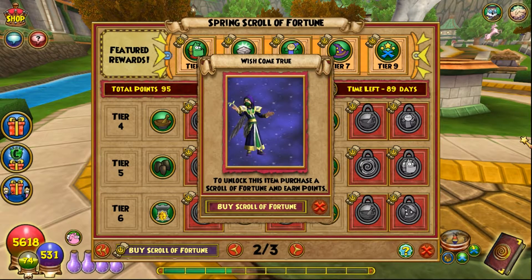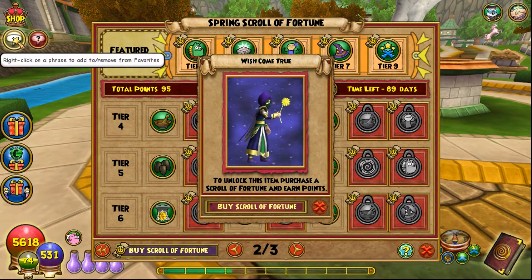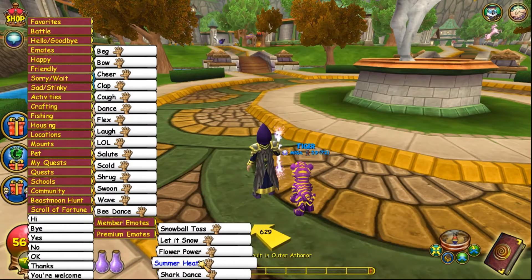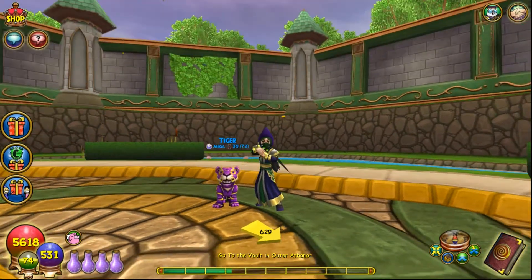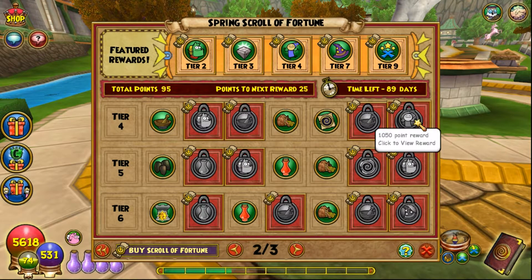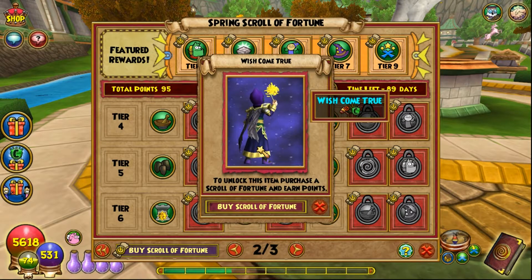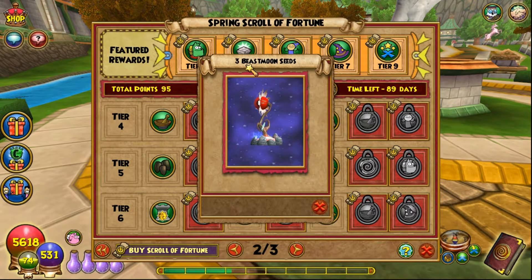We've got an emote called 'Wish Come True' — it kind of reminds me of the flower emote from one of the previous scrolls. Let me check it out: you pick the flower and make a wish. That's cool! I like the emotes. We really need an emote tab where you can push a button and get a little emote wheel or list — that would bring much-needed convenience. Then three beast moon seeds and three hours of double gardening.